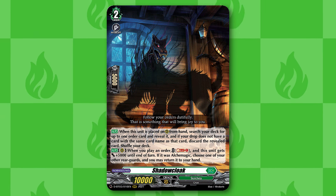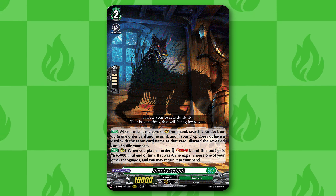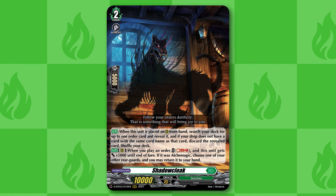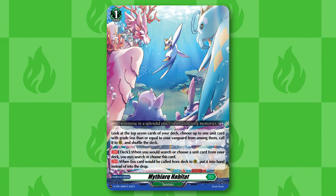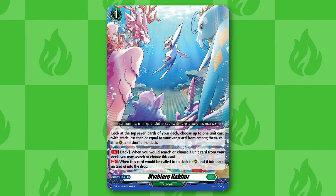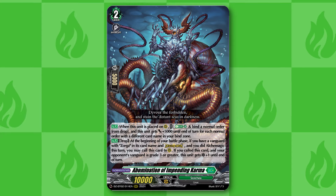For our mulligan, our primary target is Shadow Cloak because it's able to tutor for any order we want — a lot of the utility and versatility this deck has is through Shadow Cloak and how insane of a card it is. After that is Mythiark Habitat because it can tutor out any of our other pieces, and we'll be able to have full access to all of it, especially with Shadow Cloak being able to bounce it back. And then it's Abomination, because you want to try to find one to put in the drop zone as quickly as possible.